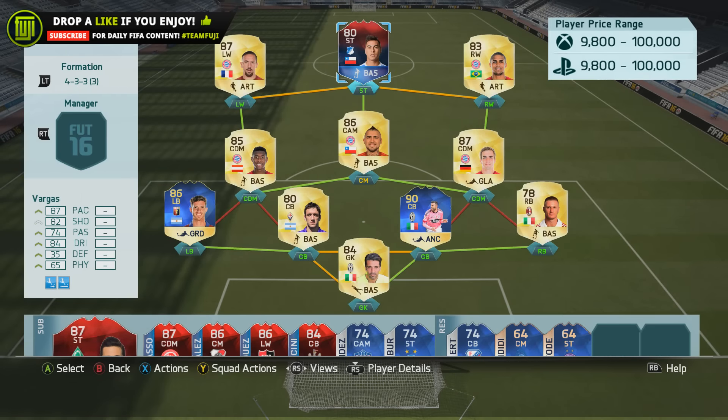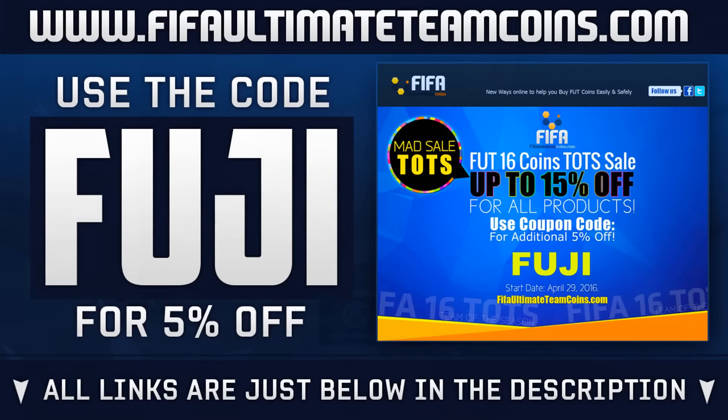Hey guys, welcome to an International Man of the Match player review. We have Eduardo Vargas — he received this card for scoring four goals in the seven-nil win over Mexico. What the hell went on there? Crazy, crazy result for Chile, and this card is a position change that just looks really, really nice.